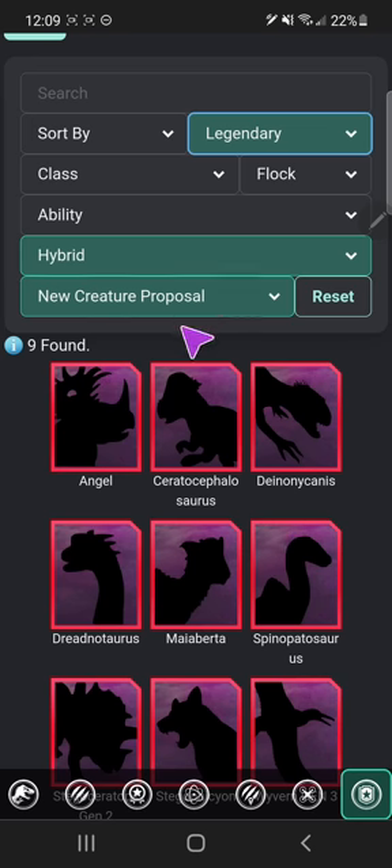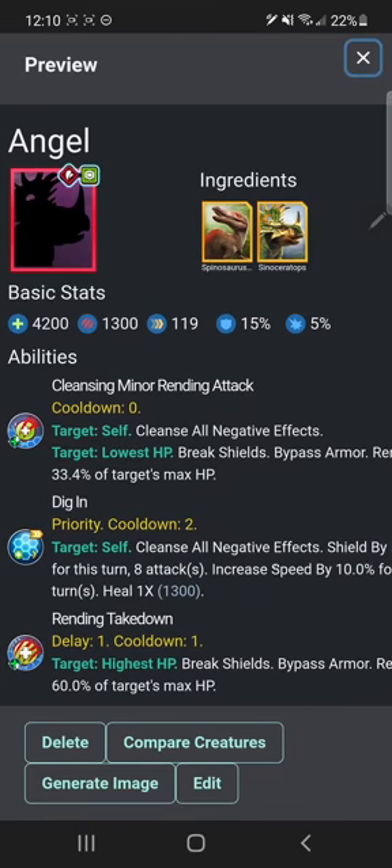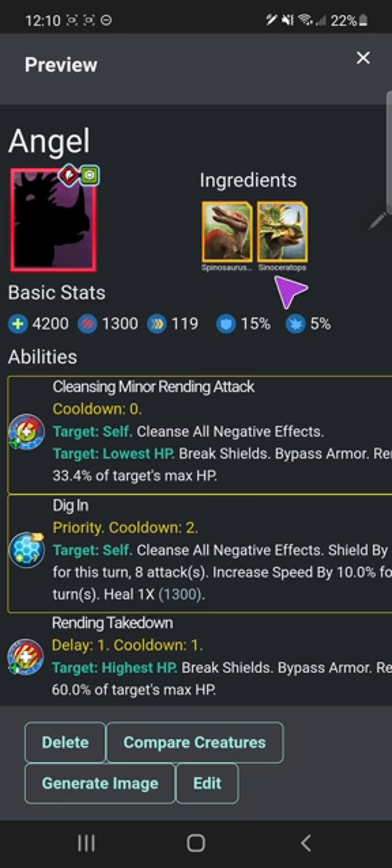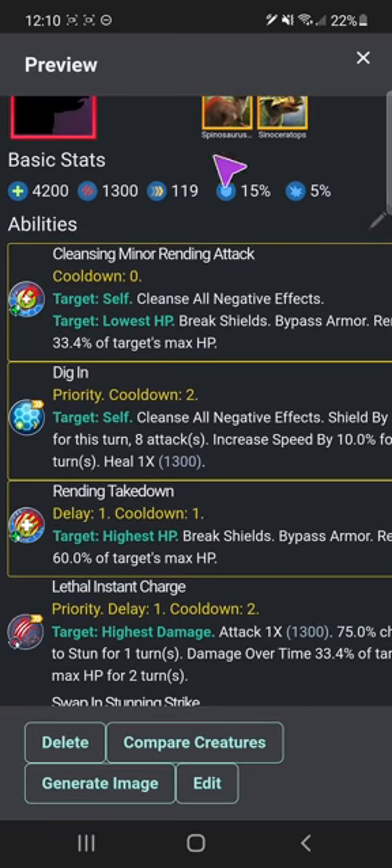Wow, 10 minutes and I haven't even gotten to the bigger hybrids yet. I only have nine legendaries — could have sworn there would be more. These are all just the reworks. Here's Angel, the other Spinino. Actually, Rebel was the one that was leaked; Angel wasn't even the one. Angel's like the second one. I gave you similar stats — I think I gave you more damage, less armor. One of you was more aggressive than the other, that's how I made it. Cleansing minor rending attack, which Angel gets from Spinosaurus. Dig in from Sinoceratops.